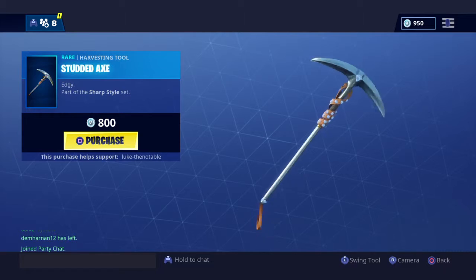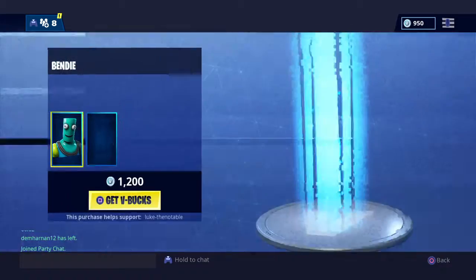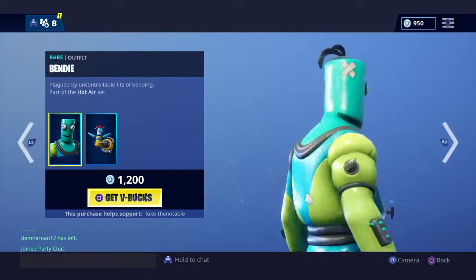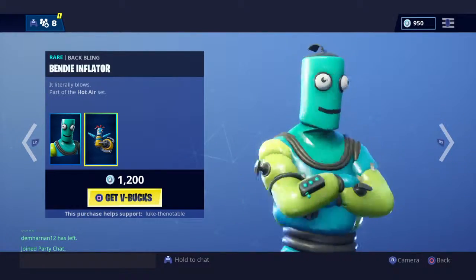You get the Studded Axe — 'Edgy' — part of the Shop Style set. You've got the Bendy, 'Played by uncontrollable fits of Bendy,' part of the Hot Air set. Bendy Inflator — 'It Literally Blows.'